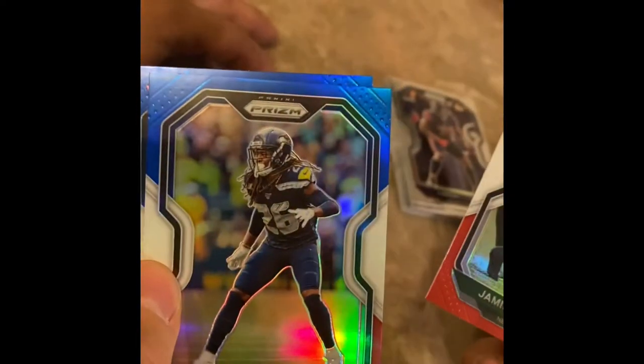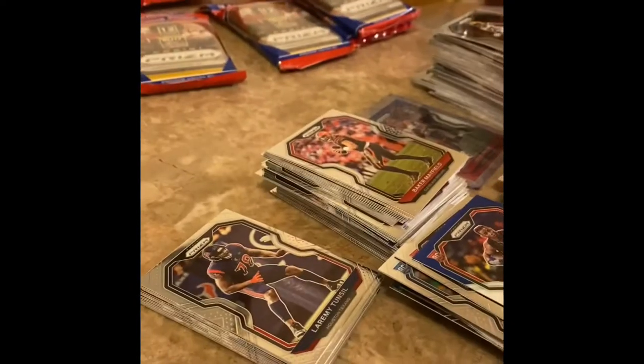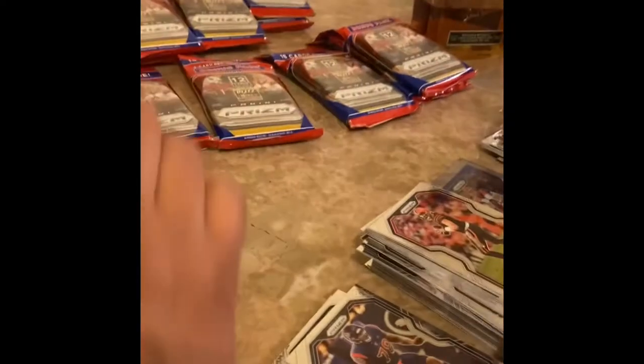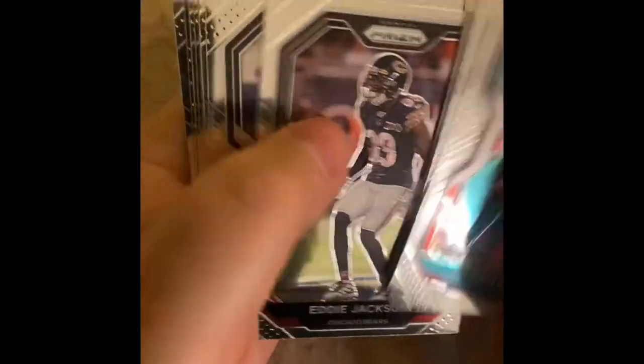Jamison Crowder, Shaquille Griffin, Donovan Peoples-Jones. This is the Herbert right here bro — I've been saying that for the past 25 minutes. I open a Herbert, I might not open anything else. I still haven't got one silver wave — opened up 20 packs already. Not one silver wave. I don't even think they give you silvers in this. They give you a bunch of the same garbage.